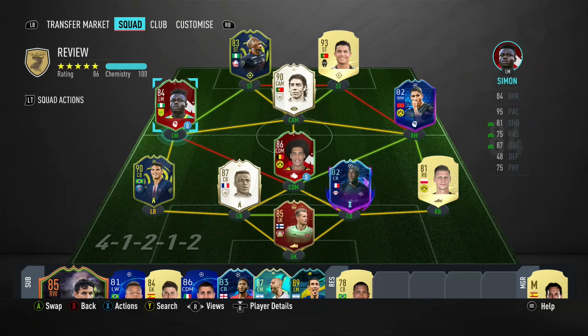Hi guys, welcome to another FIFA 20 player review. In this video I'm reviewing the 84-rated Footmas SBC Moses Simon of Nantes. This card looks pretty good to be fair.